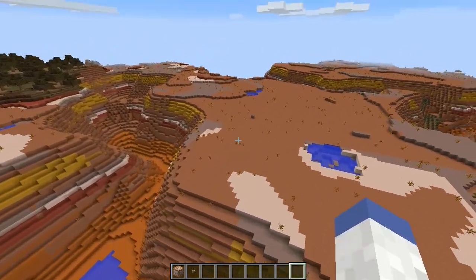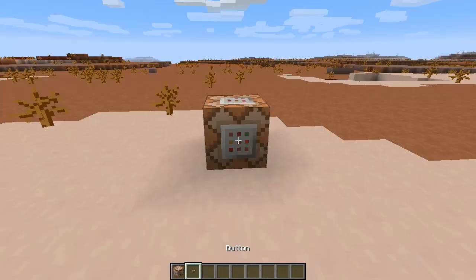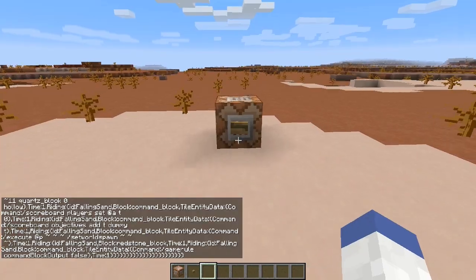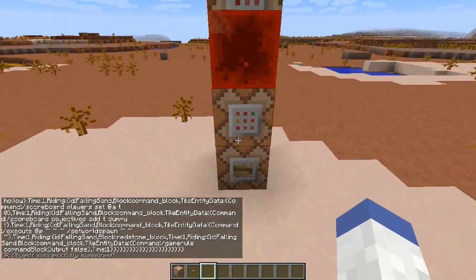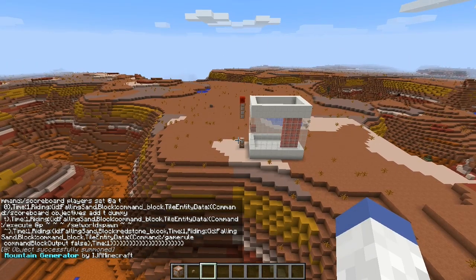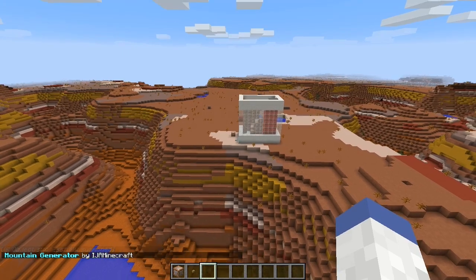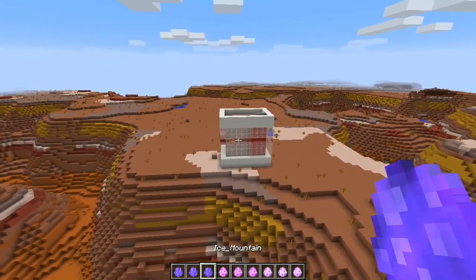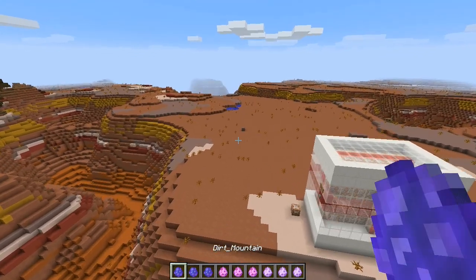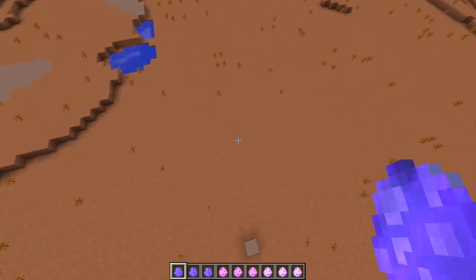Let's go ahead and do the last command. I'm excited! Let's place our command block down in a different biome this time. This one is going to make mountains — that's right, a mountain generator. Once again by iJa Minecraft — give credit where credit is due. I can't even fathom how much work went into this.